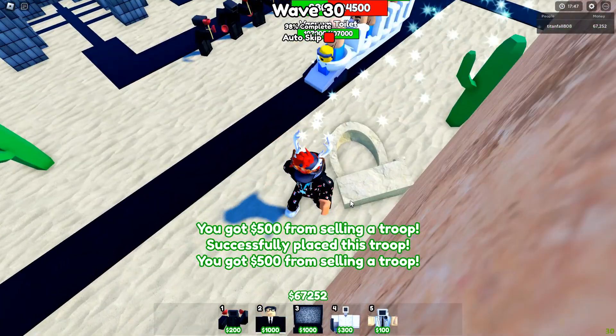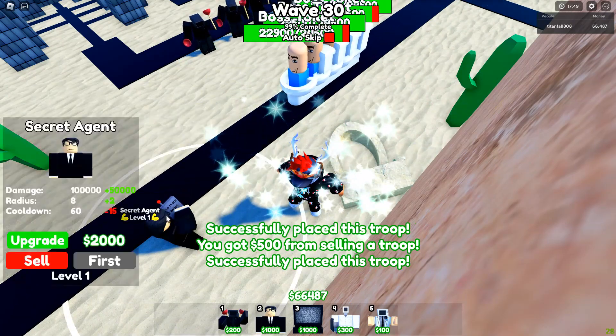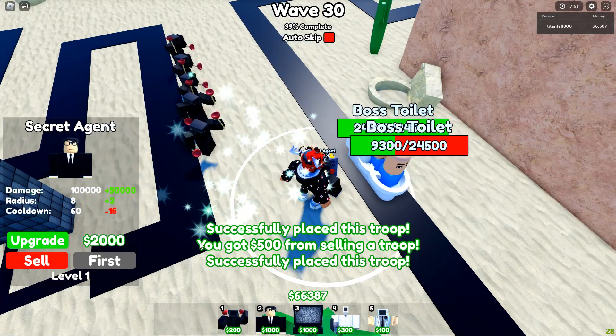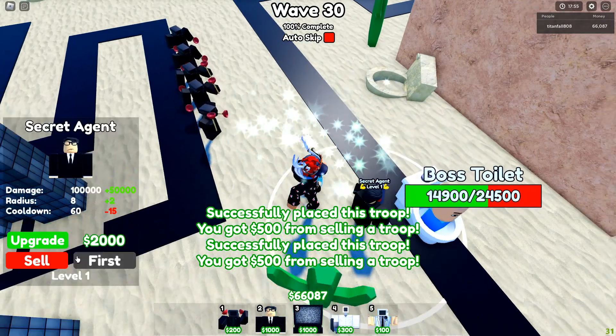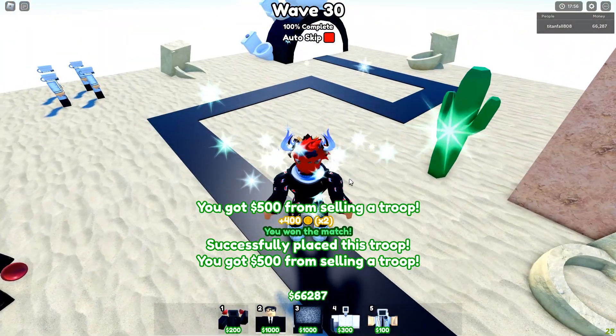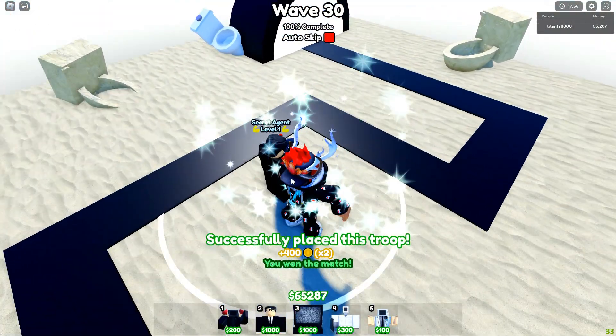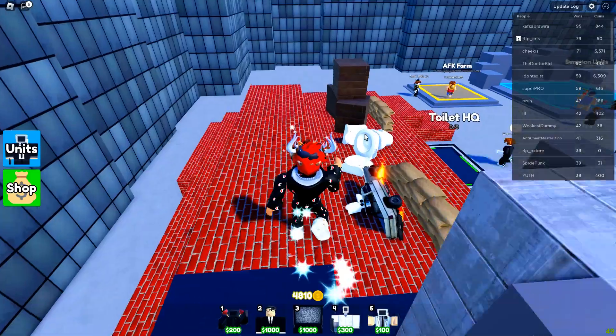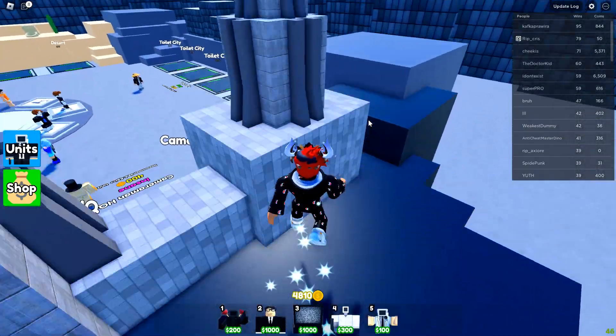Ready, watch this — boom, damn, he's gone! See, it's like that. He'll become the best DPS if you just buy, sell, buy, sell — that's so op. By the way, I spent like 6k coins trying to get the Secret Agent.